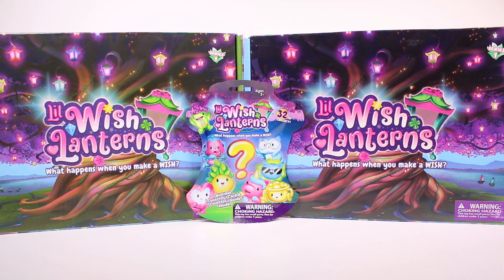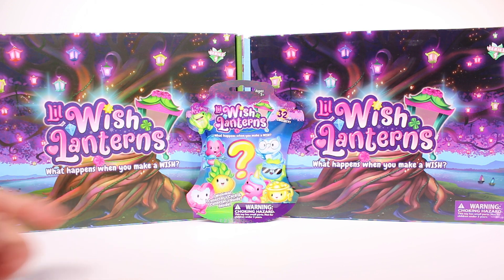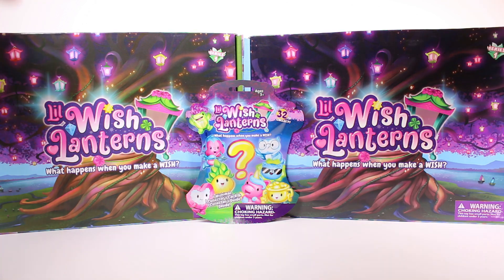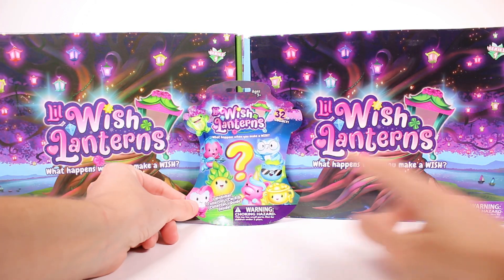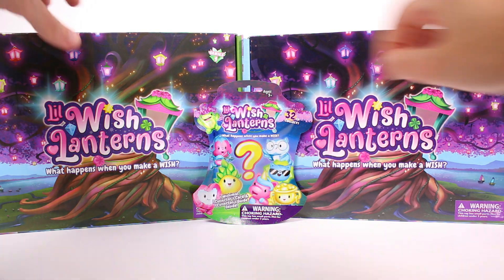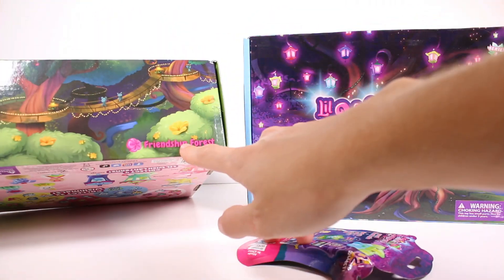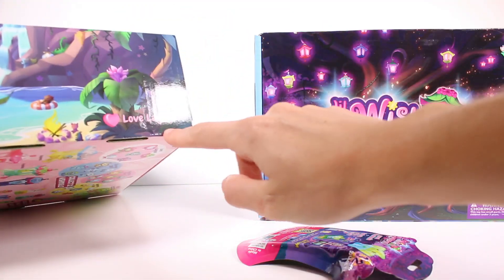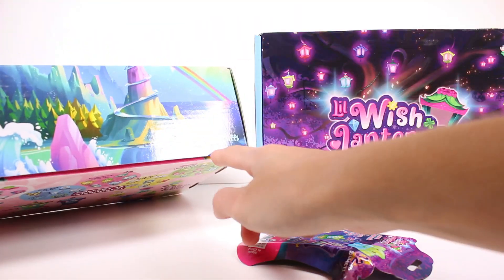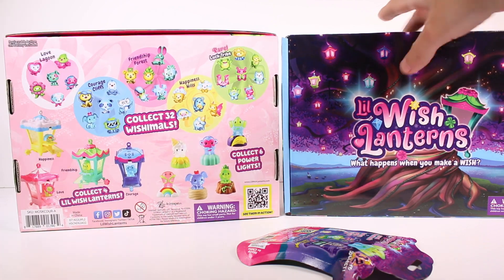Hi everyone, it's Tiffany! I'm here with the Little Wish Lanterns - I want to thank the company so much for sending these to me for free to open up with you guys. It says 'What happens when you make a wish?' We have a blind bag here and two boxes. The blind bag says there are 32 to collect, it says Series One. The box sides read: Happiness Hills, Friendship Force, Love Lagoon, and Courage Cliffs.